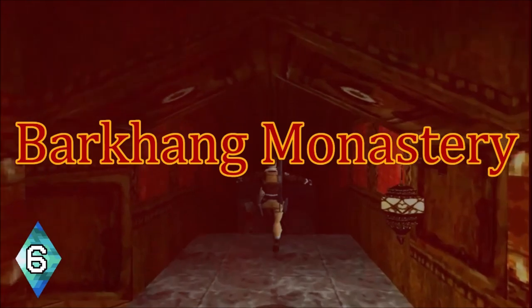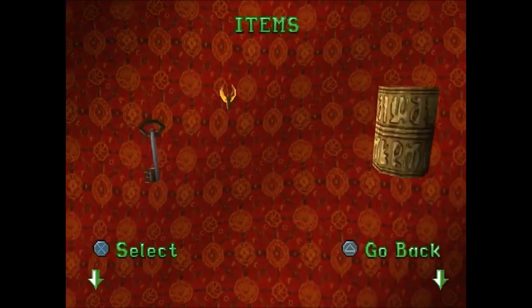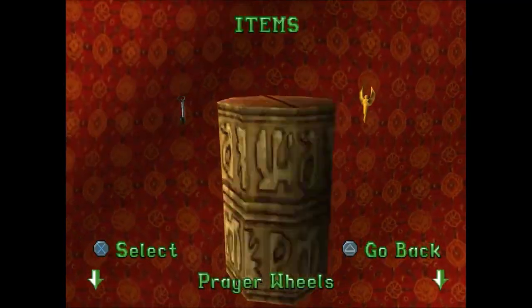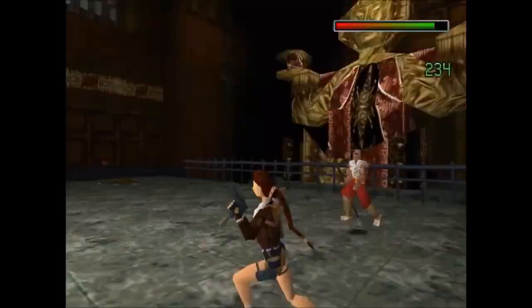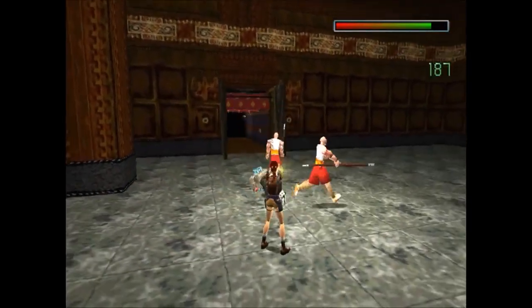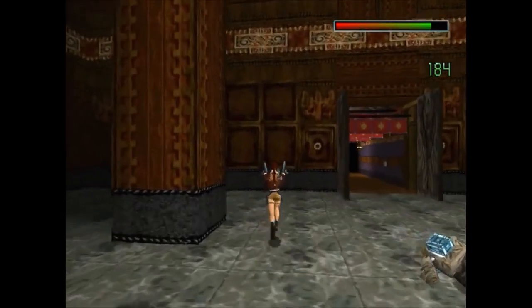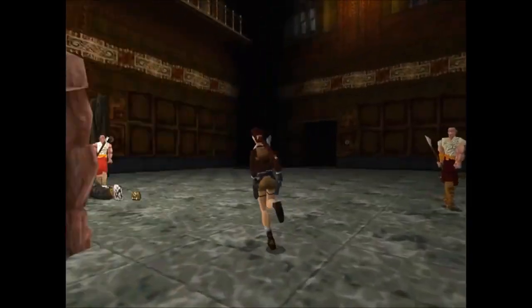Number 6: Barkhang Monastery. The freedom you have in what seems to be a pretty large level is nice. You have to collect 5 prayer wheels scattered throughout the monastery, and it's up to you to decide if the monks help you out or you become their enemy. Sometimes that's difficult, because if you accidentally hit one of them, it just started a war.